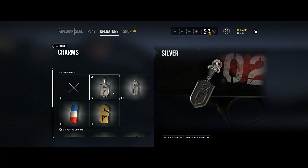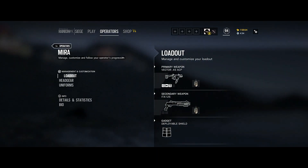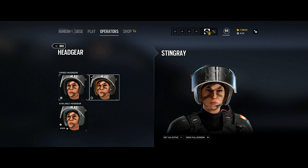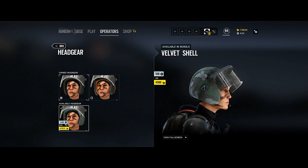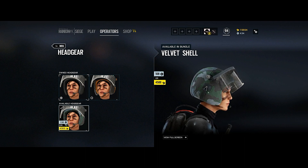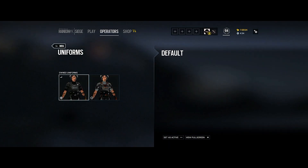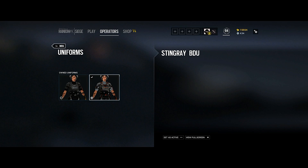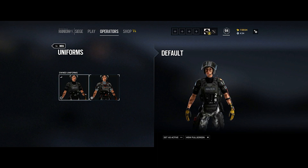Definitely going to put the charm on there — everything needs a charm. For headgear, the default is plain, and we have the Stingray which has orange straps on it. Of course the Velvet Shell headgear is camouflaged — that pattern looks really cool, I'm really digging it. For uniforms, the default is black with yellow gloves. The Stingray BDU looks gray with orange gloves and orange accessories. I'm liking that, I think we'll go with the Stingray BDU.